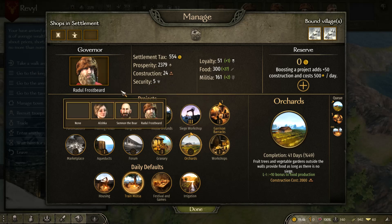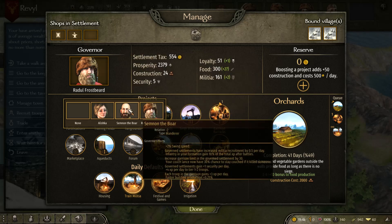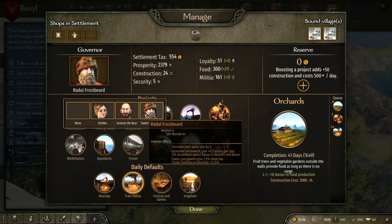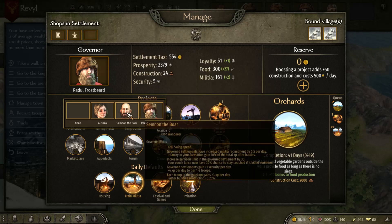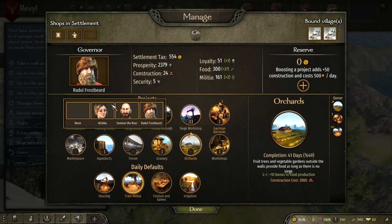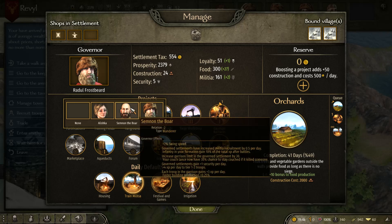You preferably want someone who has high Steward or Engineering skill — they provide more benefits to the town itself. As you can see here, nobody has very high skills in Steward or Engineering. Each companion has different factors: for example, one increases militia recruitment, increases the garrison limit, and provides one security per day, so he's actually really good — probably better than who we currently have.